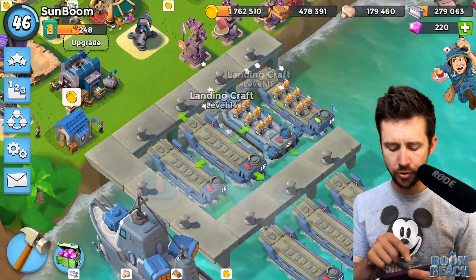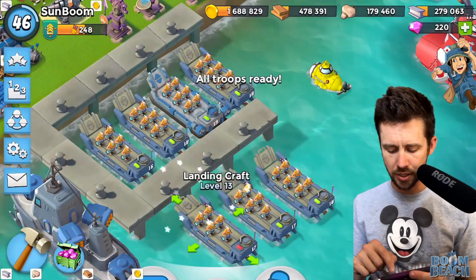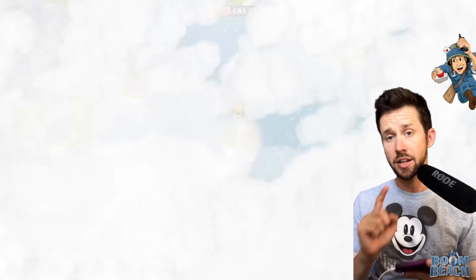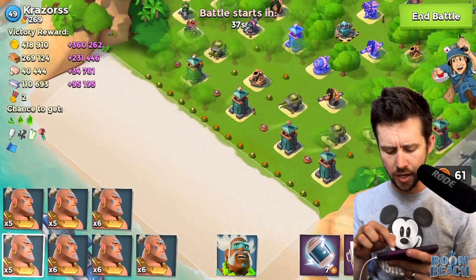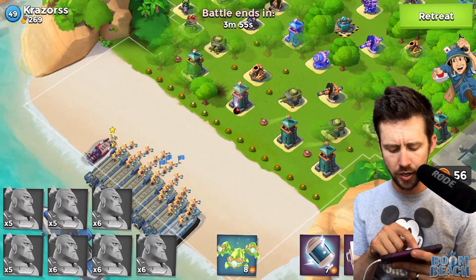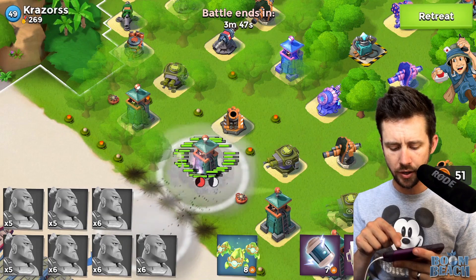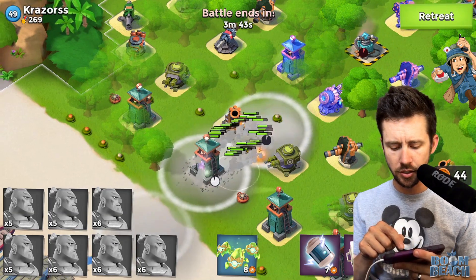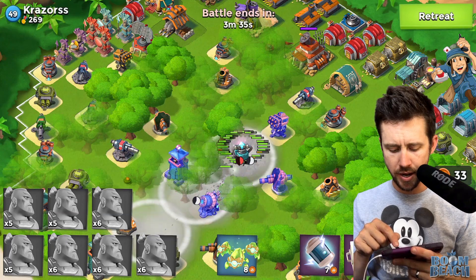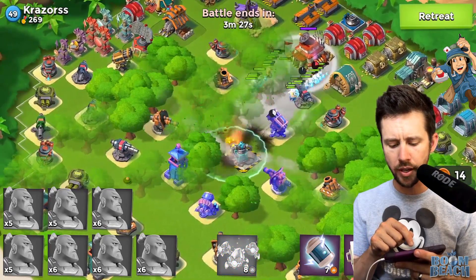Warriors are pretty safe when taking down bases because they're quick and can get the job done. Let's try with warriors on this base without boosting GBE and see where we go. We'll flare to this sniper tower and get the warriors in there, hopefully Kavan can get in there and heal them. Then we'll flare to the HQ, smoke there, and smoke one more time on the HQ.